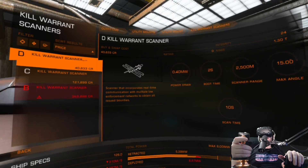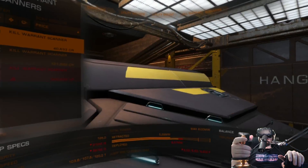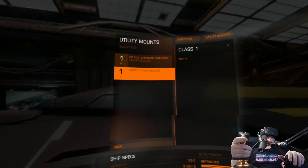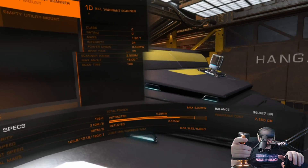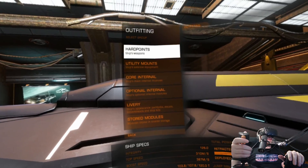So I just went with the D, because you see all the different stats — how much power it uses, how long it takes to use. Let's just start with the basic one. After that, I'd recommend upgrading your weapons too, because we've got some basic weapons here. Right, okay — I'm heading to hard points.